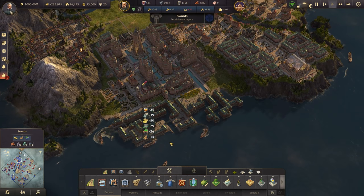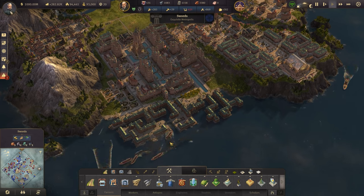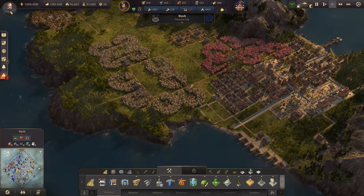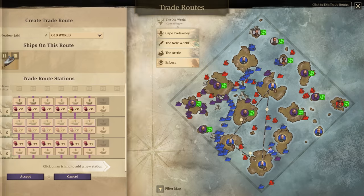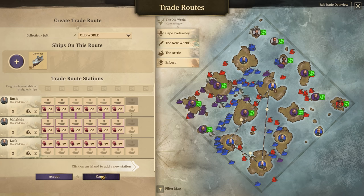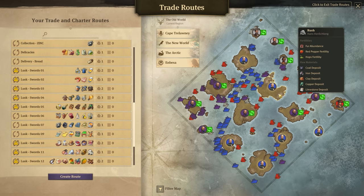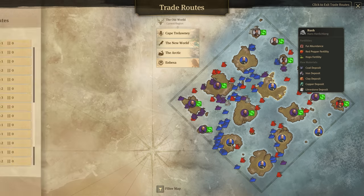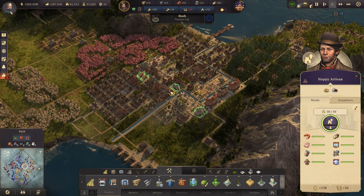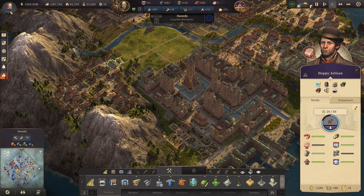Let me just go through my list to see what we've done: bread route done, a little bit of cider in Malahide done. Change the jam route to have citrus — yes, I remember now. Our jam route has a specialty collection route in the Old World for jam, and citrus is falling short I think. We produce citrus on Rush. We're also very short on artisans again — that's because of the sewing machines. And soap, of course.